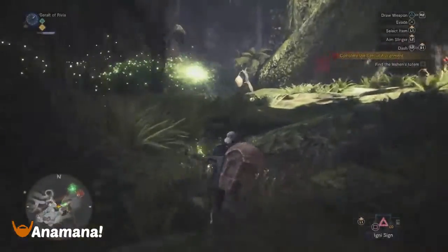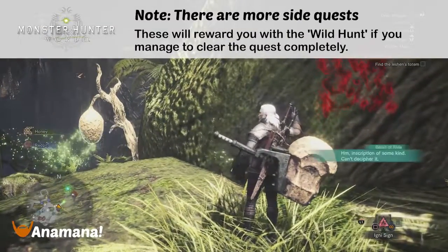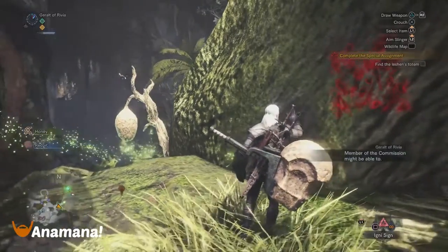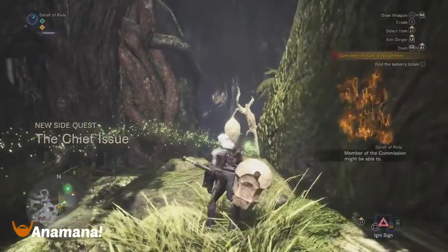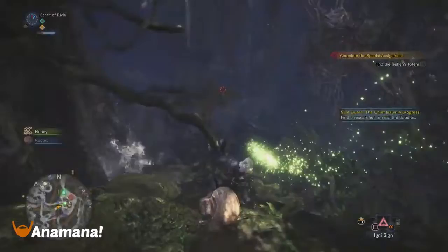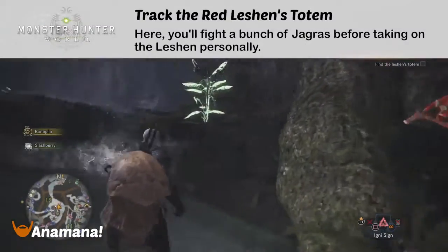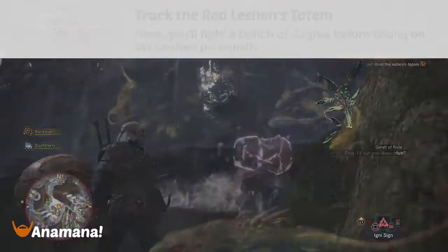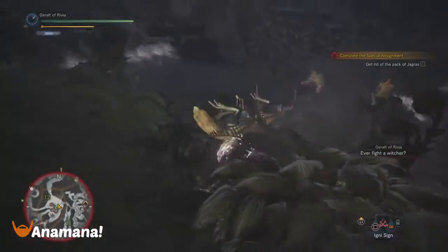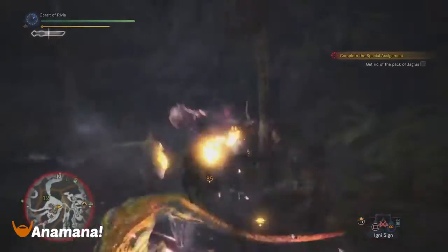It is worth noting at this point there are some inscriptions around the place that you can investigate, which continue another optional part of the quest. As I mentioned, I'm going to be focusing on fighting the actual Leshen, but do check out the whole area as there are a bunch of side quests worth checking out — you'll actually get a good reward if you can complete them all. Once you've decided to progress, look for the totem marked on the map. We're going to get ambushed by a whole bunch of Jaggerus, and after we've dealt with them we can then start fighting the actual Leshen creature.